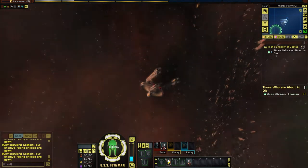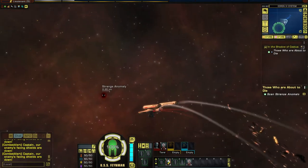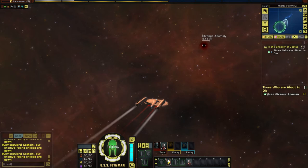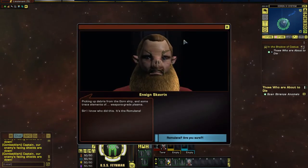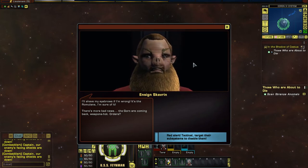'Can you tell who did it?' 'I can't with the data we have now, but the science team just found another strange energy reading nearby.' That sounds dangerous, but that's what we're here for. There's a strange anomaly — looks like a little black hole, sucking stuff in. I don't feel too good about this — we'll call it a singularity. Picking up debris from the Gorn ship, trace elements, plasma weapons. 'Sir, I know who did this. It's the Romulans.' 'Romulans? Are you sure?' 'I'll shave my eyebrows if I'm wrong. It's the Romulans.' 'There's more bad news — the Gorn are coming back.' Weapons hot. Red alert.